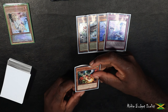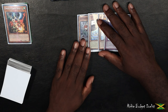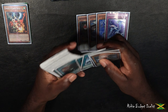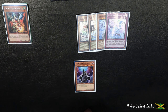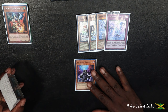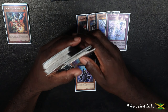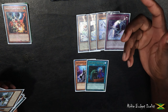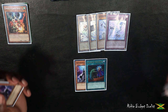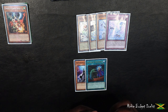The last hand trap we're looking at is Droll & Lock Bird. This hand trap is pretty crazy — whenever I see it, I really hate it and I don't have many outs. One of the most effective ways to prevent Droll & Lock is D-Shifter. Dimension Shifter prevents everything from going to the graveyard, so Droll can't discard to the grave to stop me from adding cards to hand. Another way is Call by the Grave — it's limited to one, which is unfortunate, but we can use it to banish Droll from the graveyard and negate its effect so we can continue our play. Those are the two cards I have to play around Droll & Lock Bird.